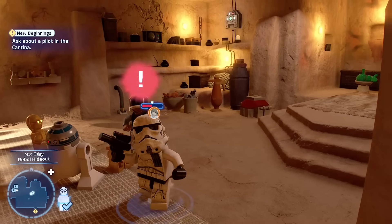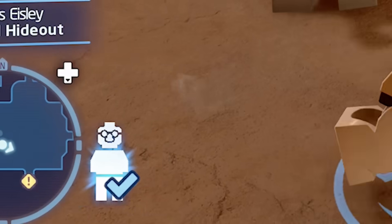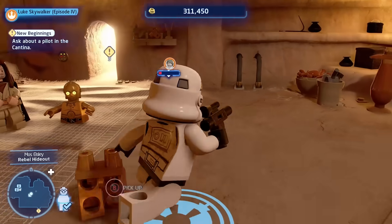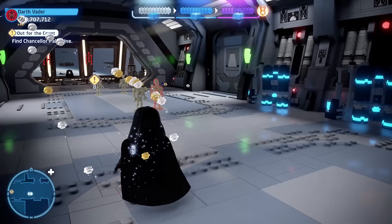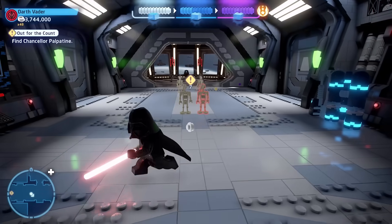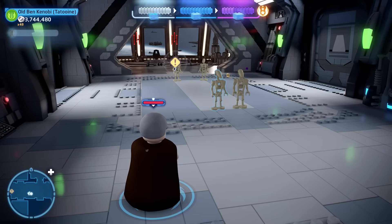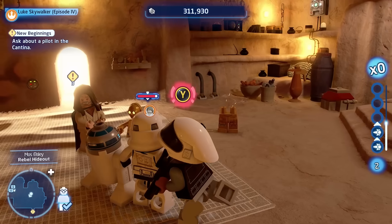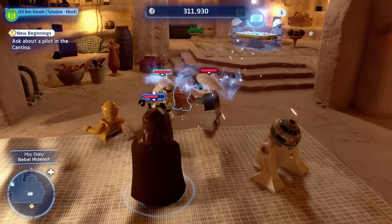The next tip has to do with disguises. Through your playthroughs you're going to find a lot of disguises. When you put on a disguise the enemy will not attack you, and the same goes in free play mode — if you pick someone on the same team, they won't attack you. For example, Darth Vader is technically on the same faction as the battle droids, so you could play through an entire mission without attacking anything and essentially speed run it. Conversely, if you dress up as an enemy, even your own teammates will start to attack you.